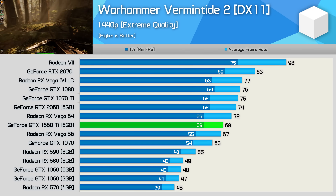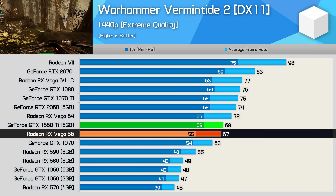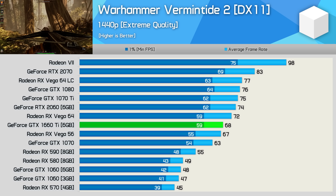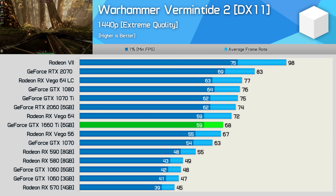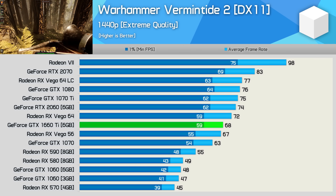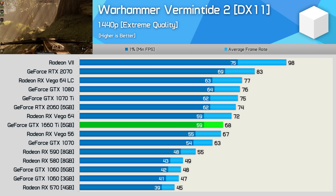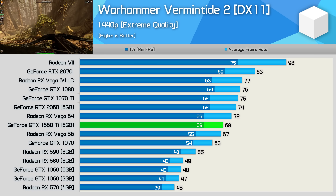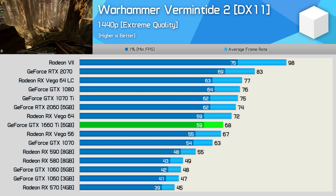Testing with Warhammer Vermintide 2 sees the 1660 Ti match Vega 56. Note I'm using the DirectX 11 API for testing as it provided smoother performance last time we checked. A few Vega users have been complaining that we're favouring Nvidia by using DX11 — that's obviously not the intention, and as I said, DX11 offered better frame time performance. I will be retesting these GPUs with DirectX 12 to see if anything's changed. As a side note, Turing is pretty handy in DirectX 12 now and Vulkan, so don't expect to see any advantages there anymore.